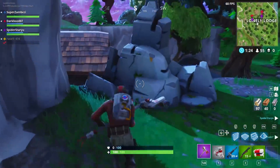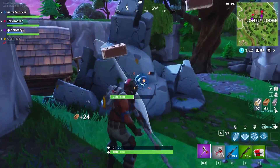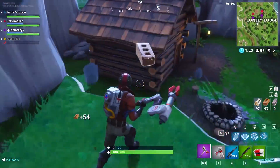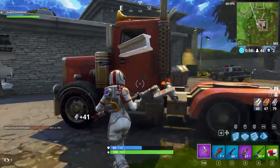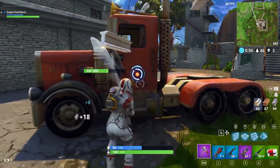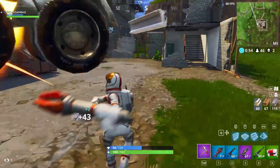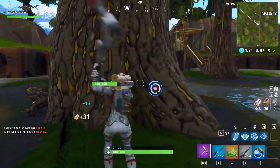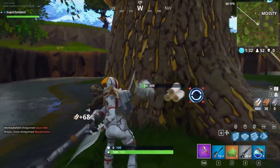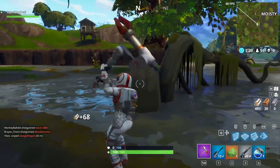For brick, try harvesting the stones scattered around the map — they can often give up to 50 materials. For metal, harvesting cars and trucks is the way to go, but beware, they are extremely noisy. Always remember to hit the blue dot as you harvest, as it gives off an audio cue and will let you gather your materials faster.